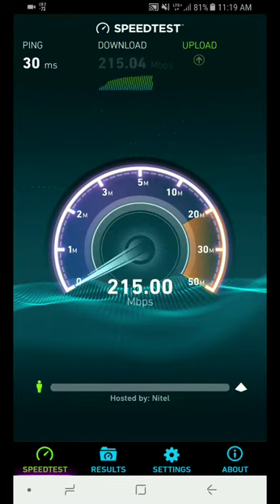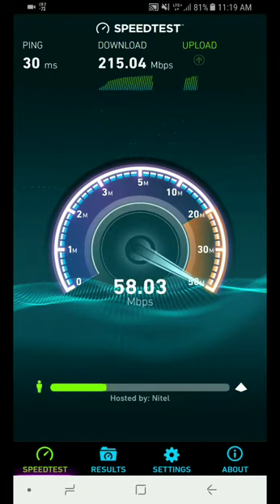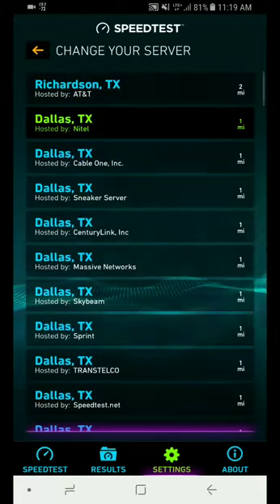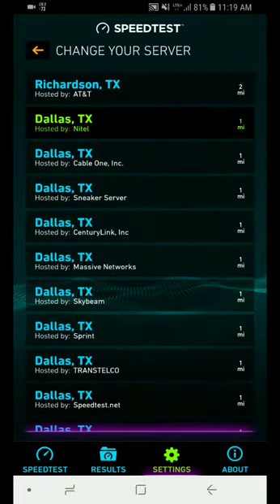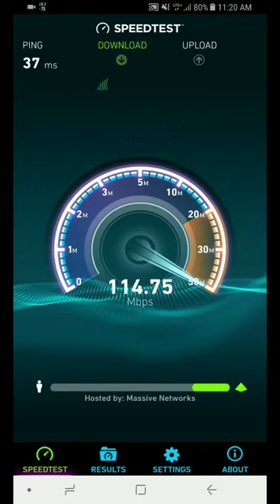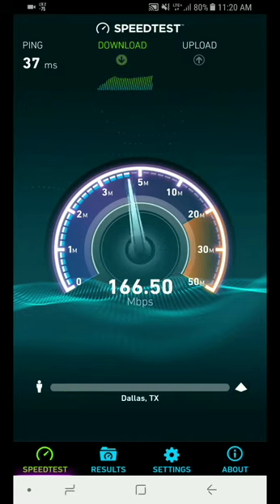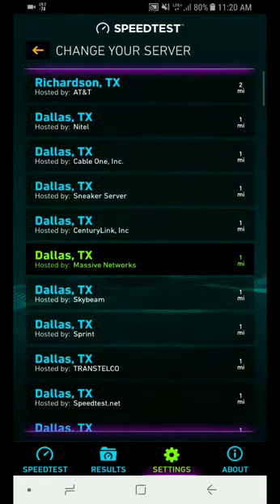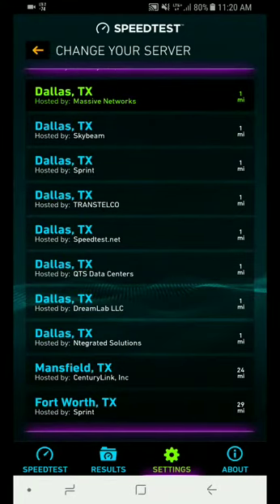Wow, 215 on the download — that is insane, that is crazy fast! And almost 57, yeah 57 on the upload — that is insanely fast. I'm in rural Oklahoma; this is a very well-known area for AT&T and I can see why now. Let's run another test. It looks like this server doesn't work too well — still very good download but not like the other servers. Let's try this one.